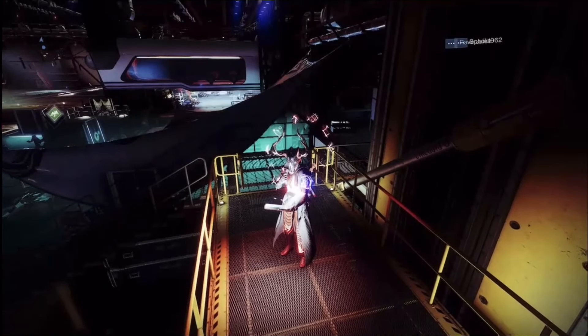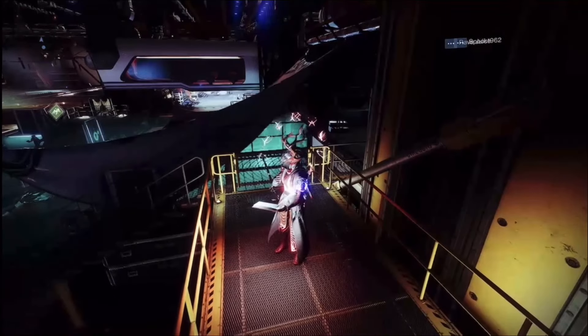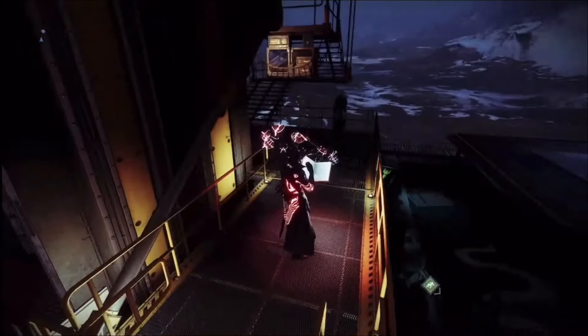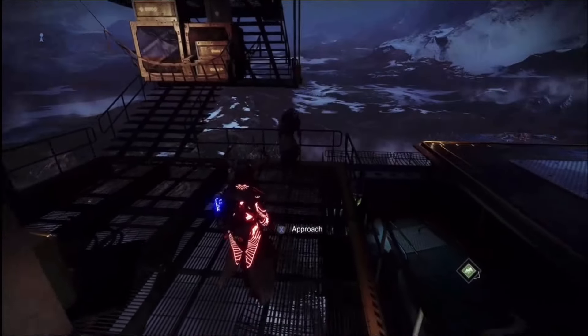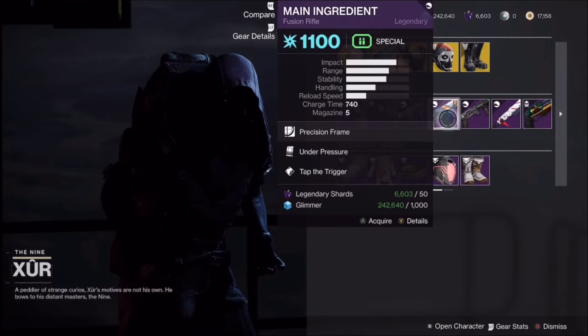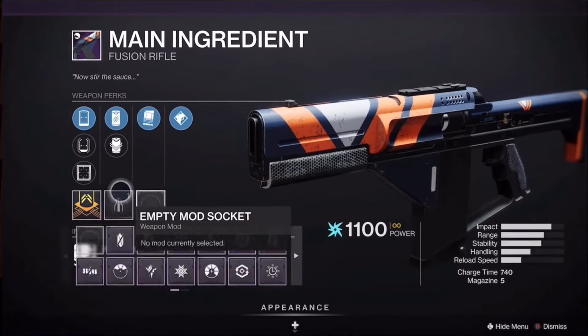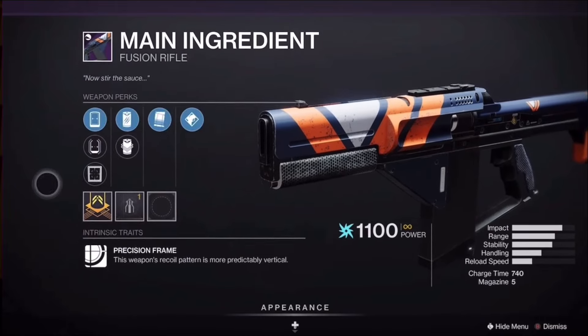Jaywatch here with another video. My fellow guardians, my friends — this is not a drill. Do yourself a favor and go to Xur right now whenever you can. He is actually selling a main ingredient god roll and this thing is insane.